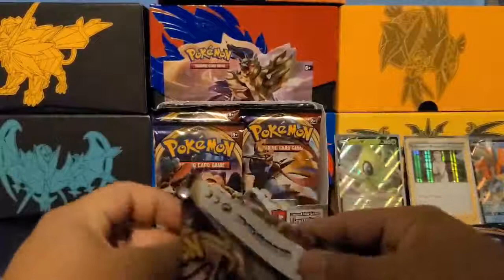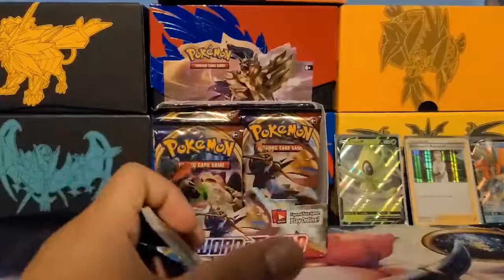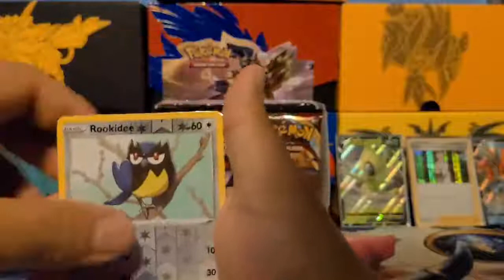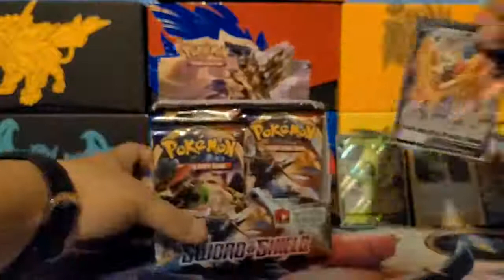I'm doing physical labor at work, and my god, these three months have not been easy. I'm not going to specify what I work in because I want to keep some of my life private. Next pack: Sizzlipede, Wooloo, Grookey, Sobble, Rhydon, Vitality Band, Haunter, Thwackey, Rookidee, and a Zamazenta V — I don't have that one. But again, I'm looking for that Snorlax Vmax.